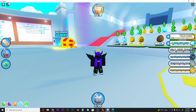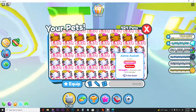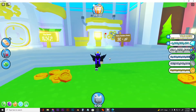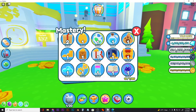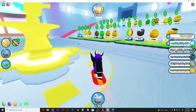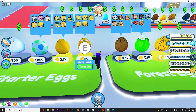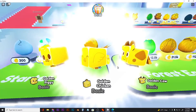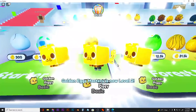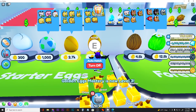Converting mastery is kind of tricky to understand, but converting basically means making pets gold or rainbow. I just made a golden pet and got 210 XP — it doesn't even matter which pet you use or which pet you make into golden or rainbow. I just reached level 2 on golden eggs mastery as well, which is pretty good.